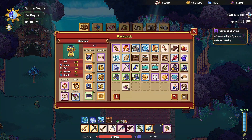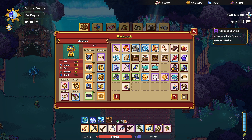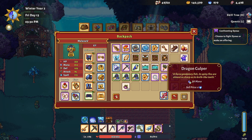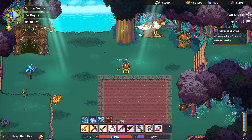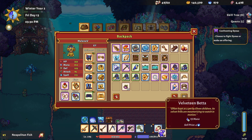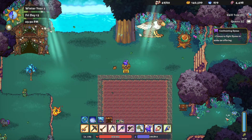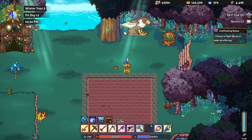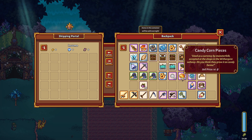Did we find any good fishies? Nope — all the bad fish. Well, we'll eat them. I guess I'll save that Neapolitan again. So we still have to get back to Sunhaven to plant crops, and we still need to go back to Withergate to plant crops too — or harvest them, who knows.